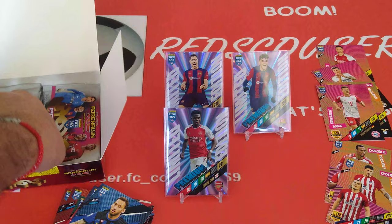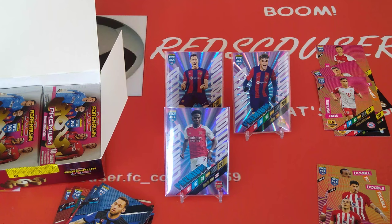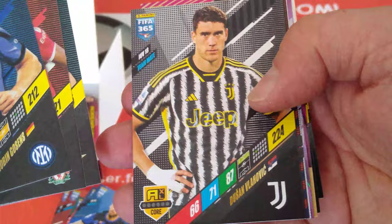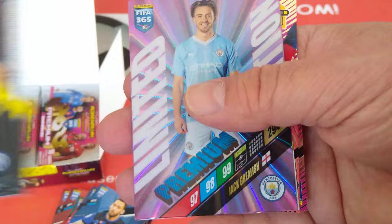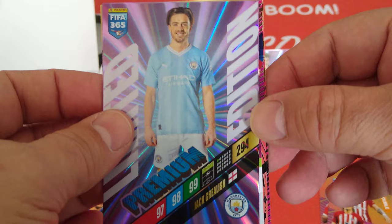As you can see, the inserts are all done in the fans gold primarily — there's no Power, so there's no Titans and no Magicians. Gossens, Khakpo, Cancelo, Vlahović, a nice Gundogan, Isak, and Jack Grealish is our limited edition. Jack Grealish gets 97, 98, 99 — total 294 — for the Man City England international. Let's sleeve them up.